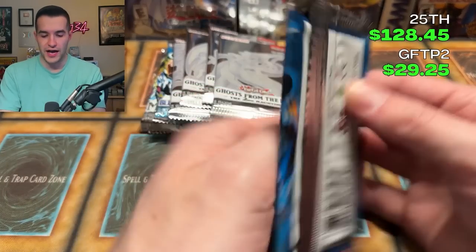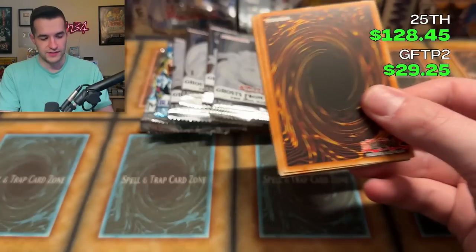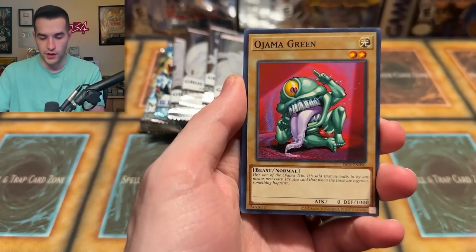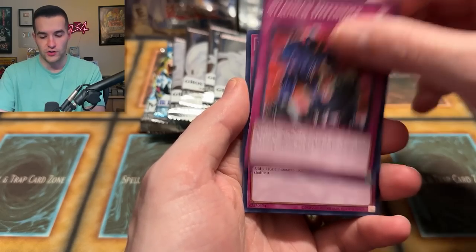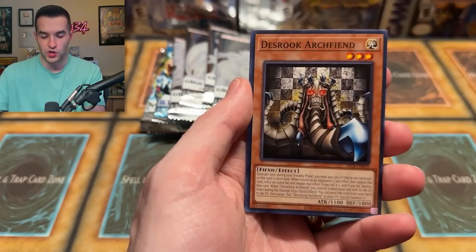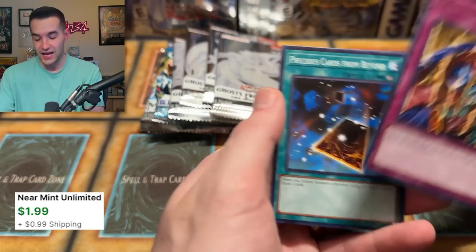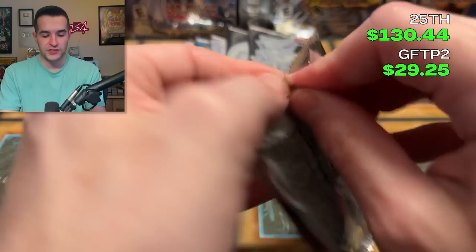Ghost from the Past 2 hasn't scored in a long time. We need some more big pulls. Ojama Green, Frozen Soul, Staunch Defender, Ray of Hope, DD Trainer, Des Rook, Skill Drain — that's a good card, we'll add that. And a Precious Card from Beyond. Skill Drain will be added to the total. Four packs of Ghost from the Past 2 and three packs of the rest.